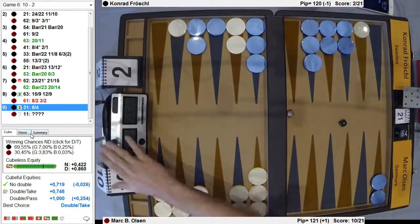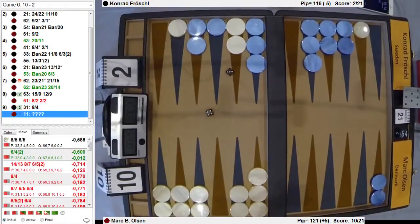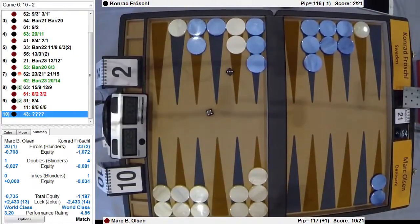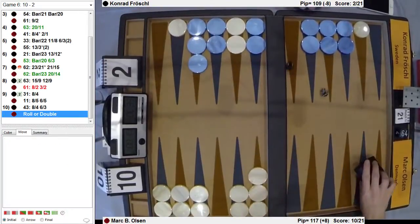Aces — bring it in. Yeah, that's right. And now, why doesn't he double now? Anything... All right, so that's a fair roll. He plays to the 3, and he's going to have to double next roll unless he gets to roll double 5 or something.